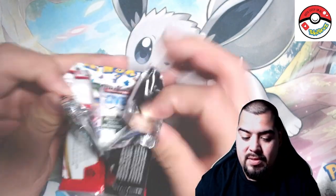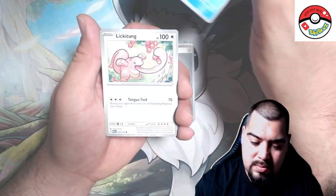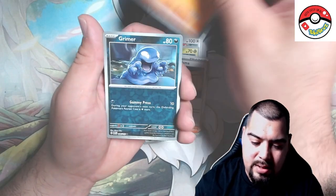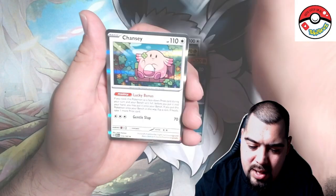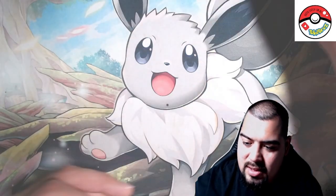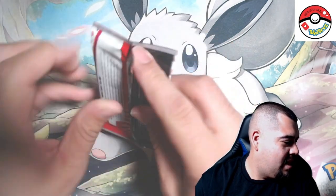Two more packs left and we got some ETBs coming up next video. Squirtle, Lickitung, Pidgey, Cloyster the oyster, Giovanni's Charisma right on, Grimer reverse — we got another Pikachu and a Chansey! First time seeing the Chansey — very nice to see Chansey. Nice little booster bundle so far!